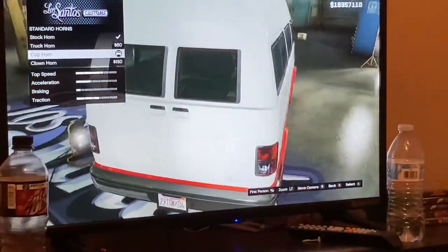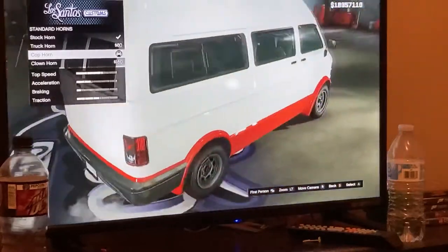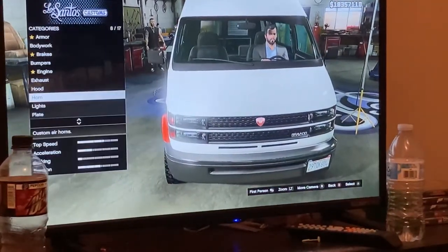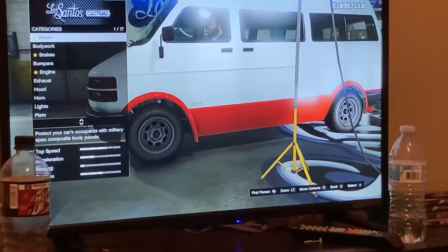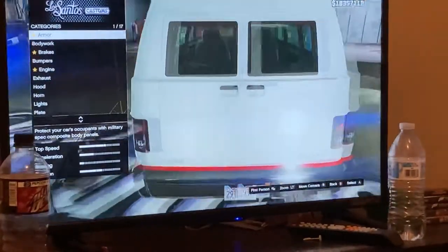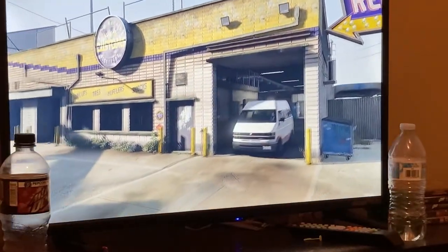As you can see, this could definitely be an ambulance - you can put a stretcher in the back there. Obviously you can't do it in the game, but if you could add designs to this, you could make your own ambulance decals. But yeah, that's it - that's how you make an ambulance in GTA with a van.